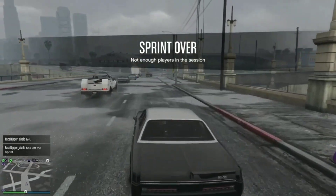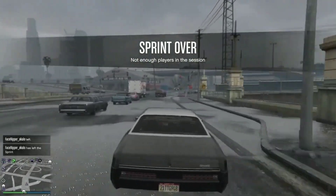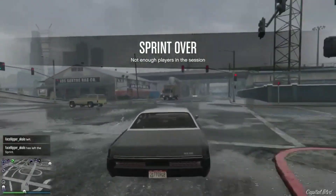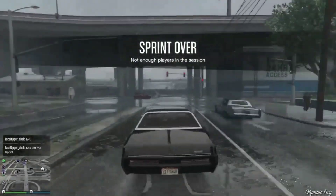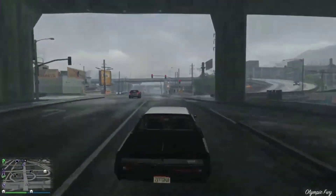Alright, so once your friend has left the session you will be returned to free roam. Now all you guys want to do is take the modded car to the nearest Los Santos Customs, which will be the one right up the block, and you want to change one thing on the vehicle to save it.